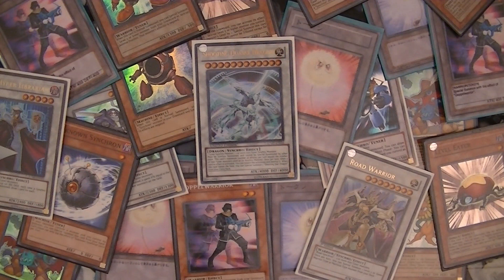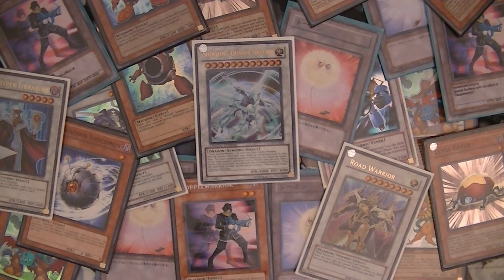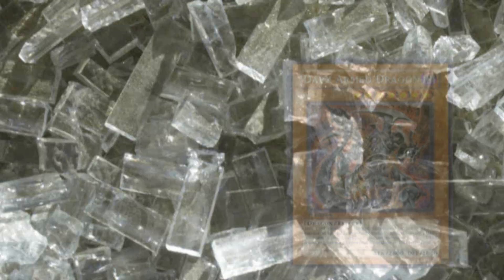And there you have it, YouTube — three different combos on how to get Shooting Quasar Dragon out to the field. I hope this video has been really helpful for seeing all the different crazy combos you can pull off with a Synchron deck and all the different insane ways you can Special Summon Quasar. Hopefully I'll be able to do future videos showcasing different ways to get Quasar out with all kinds of different cards. The deck is just so versatile and allows such crazy combo plays — that's one of the main reasons I enjoy playing it so much. I hope you guys have enjoyed this little tutorial on how to Special Summon Shooting Quasar Dragon. This is Galactic Odd, out.